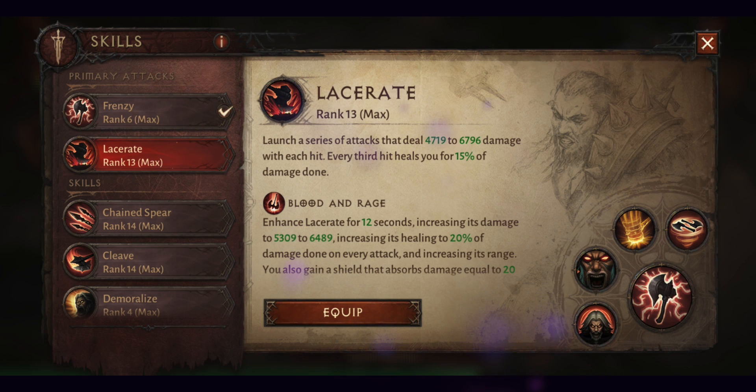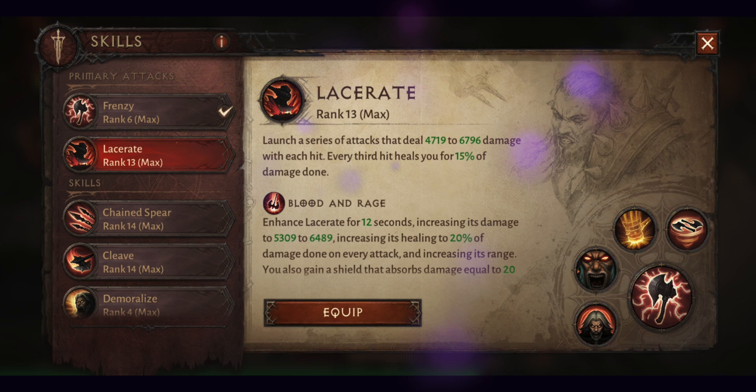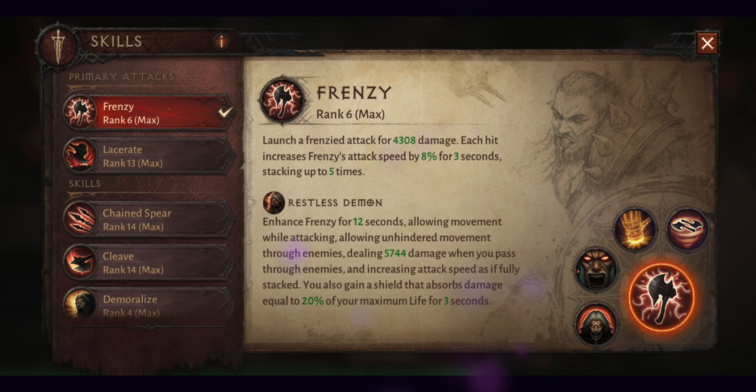Let's look at the Barbarian's skills in detail. Lacerate: launch a series of attacks that deal damage with every hit. Every third hit heals you for some percentage of damage done. Its ultimate is Blood and Rage — enhance Lacerate for 12 seconds, increasing its healing to 20% of damage done on each attack, increasing its range, and causing every third attack to knock enemies away. You also gain a shield that absorbs damage equal to 20% of your maximum life for 3 seconds. Frenzy: launch a frenzied attack. Each hit increases Frenzy's attack speed by 8% for 3 seconds, stacking up to 5 times. Its ultimate is Restless Demon — enhance Frenzy for 12 seconds, allowing movement while attacking and unhindered movement through enemies, granting stun immunity and increasing attack speed as if fully stacked. You also gain a shield that absorbs damage equal to 20% of your maximum life for 3 seconds.